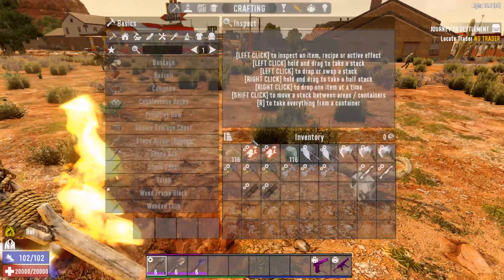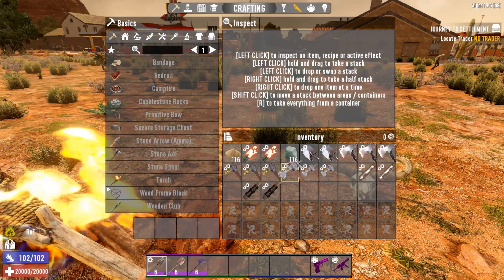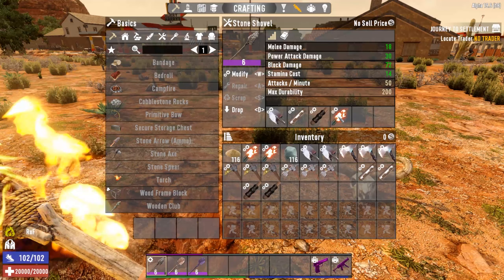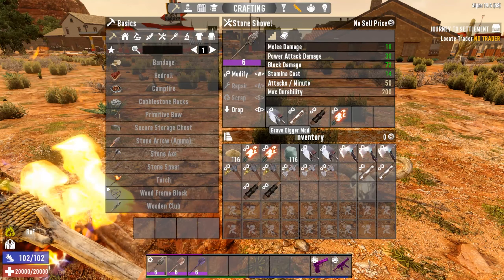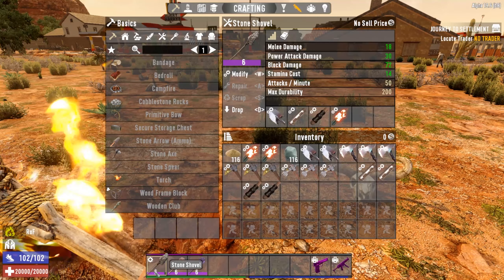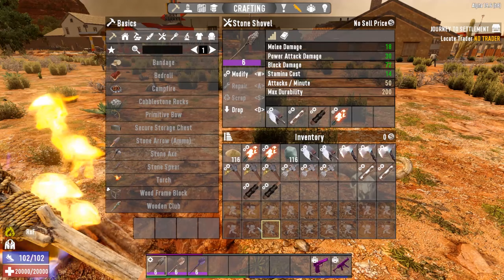How am I getting 83 from a 72-rated stone shovel? The Grave Digger mod adds 15%, which is about 10.8 points of additional damage not shown in the stat display. So that's actually going to give us close to 83 — which is exactly what we got. Definitely worth modding that, and definitely worth having the Grave Digger mod on this.